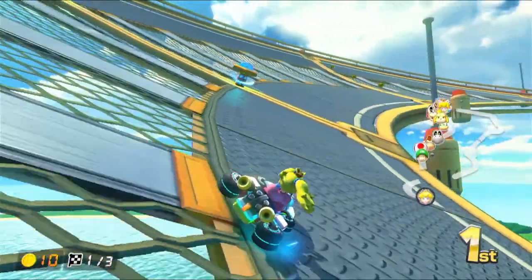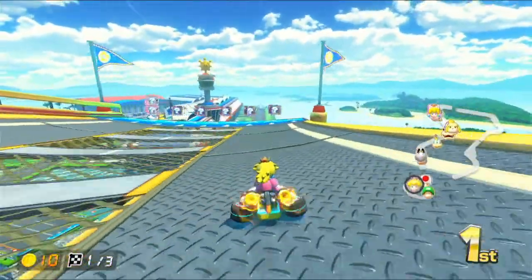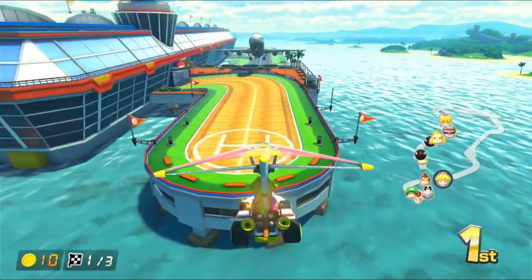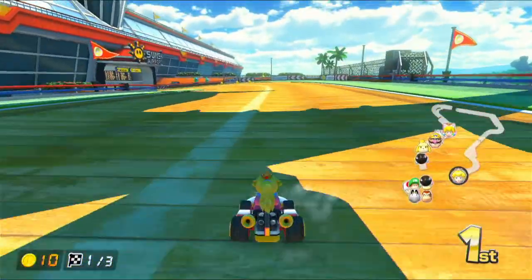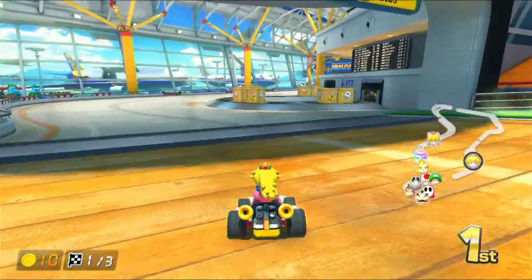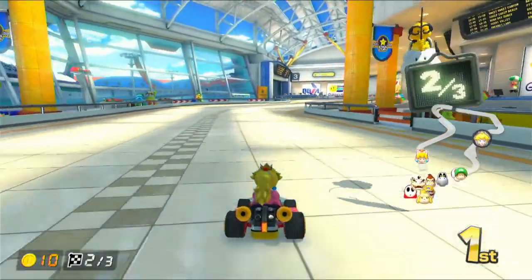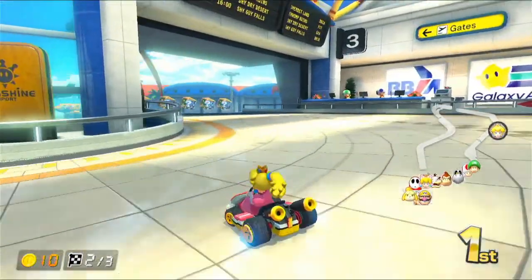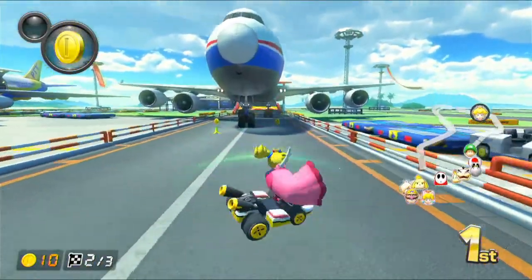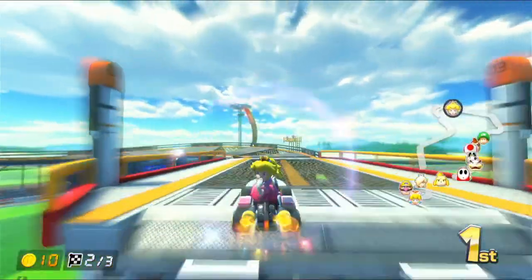We've also got these things here which I haven't seen before. They come in different shapes and sizes, but basically if you touch them they boost you a little bit forward. It kind of works the same way as if you bump into somebody on an anti-gravity wall where you both get a boost. You can also break those boxes by driving into them and sometimes stuff pops out, but you probably don't want to break those anyway because they slow you down.